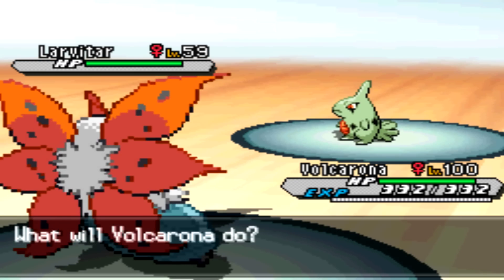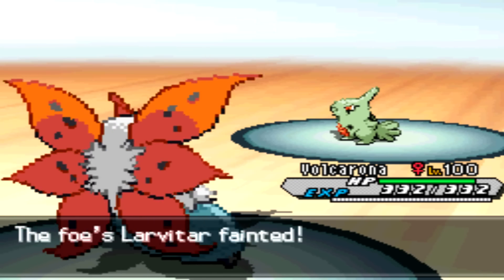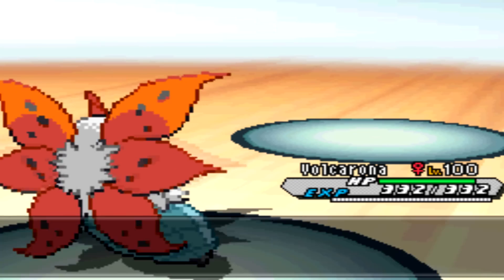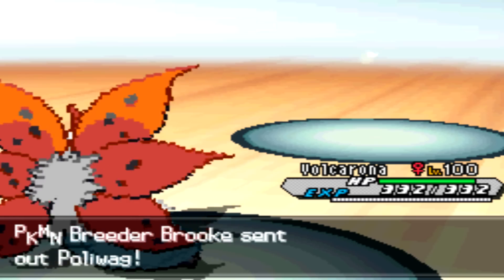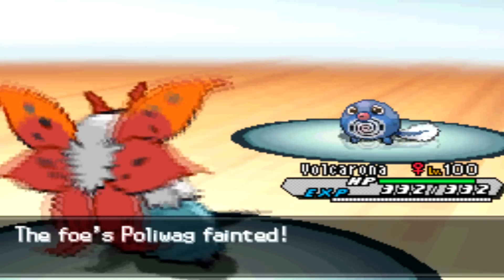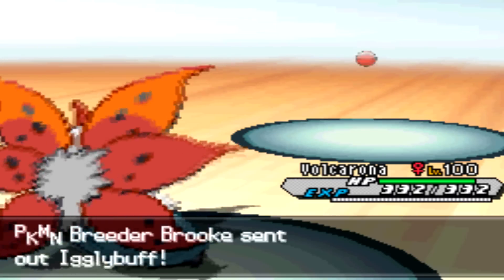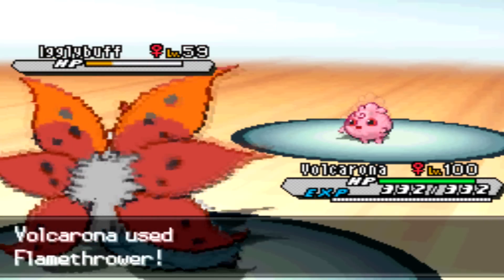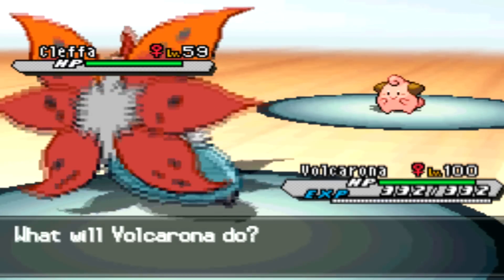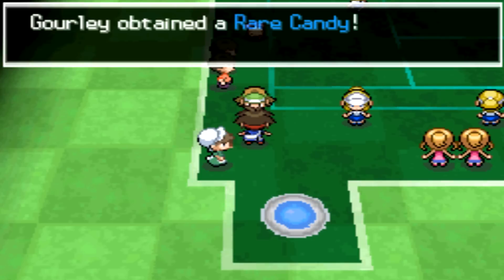But I'm opting out of that right now because I don't have an EXP share on my other guy. I know I have an Eevee in my party, so I was working on one of the many Eevees, but which one I don't know. So I'm going to speed this up real quick. There we go — we've got one rare candy already.